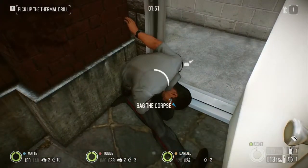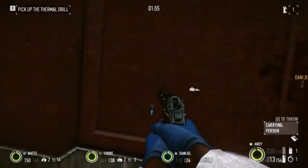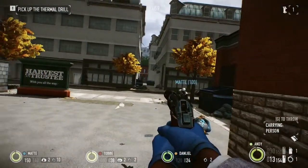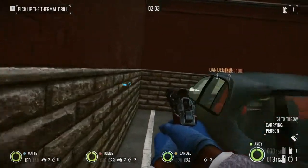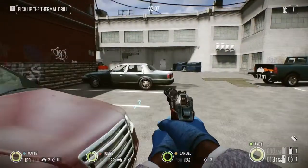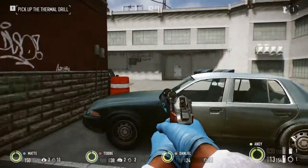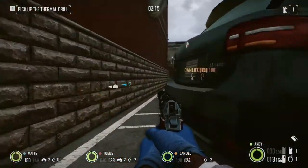I'm actually gonna bag this corpse just in case someone else walks out here. I'm carrying a body right now — that's why my camera is leaning to the left. So I'm gonna hide it next to this car. Here's the thermite drill; that's the one we're using to get into the vault. I'm not gonna carry that one now though, because I wanna be fast when I'm stealthing.